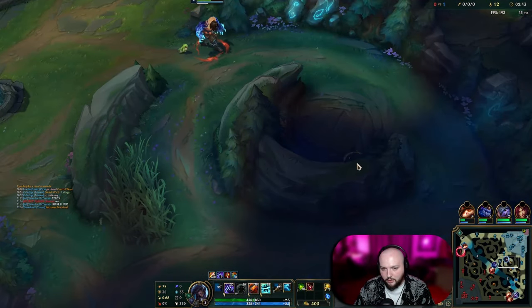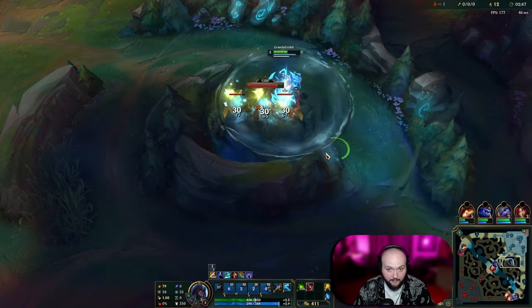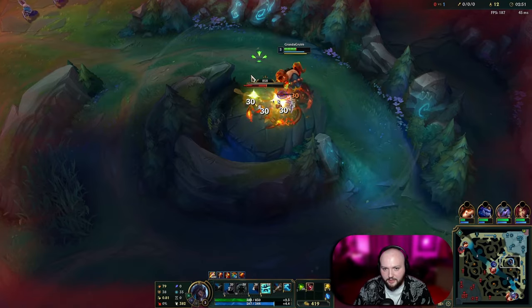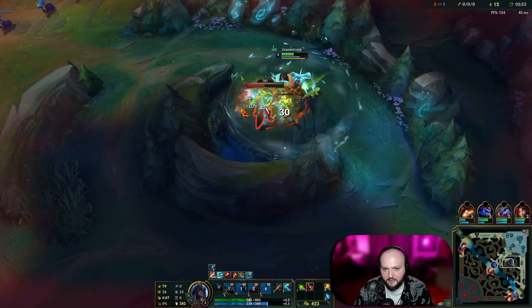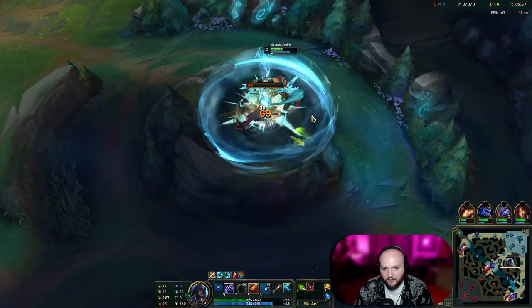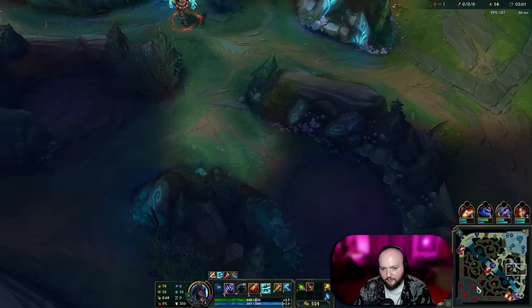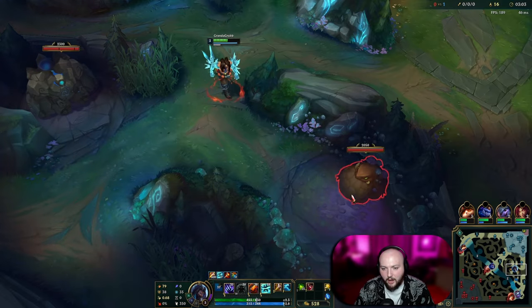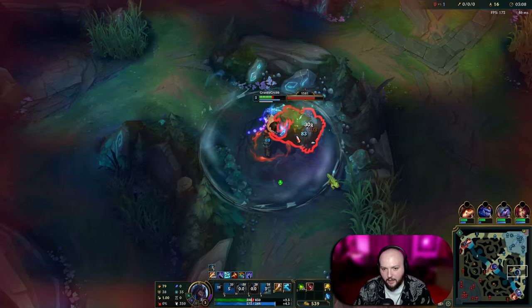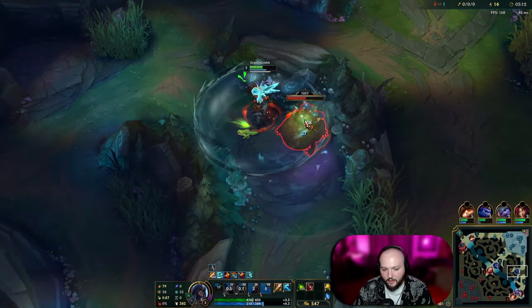I'm gonna go ahead and get my R third because I misclicked and didn't get it second. We'll switch between our stances, because every time you switch between stances it builds up your passive that much faster so you can get your empowered abilities, which helps you clear. Now we're going to skip blue buff and go to Gromp — that way when our camps respawn they're in the right order. We don't want a weird gap between our wolves and our Gromp spawning, so we'll just go ahead and do Gromp real quick.